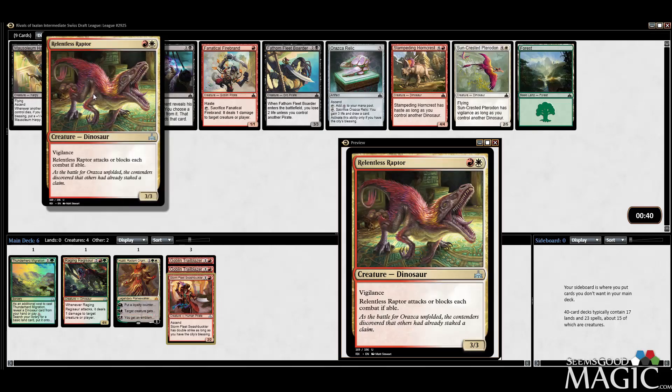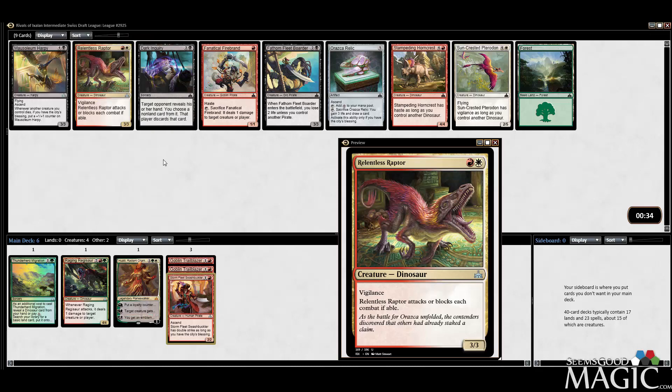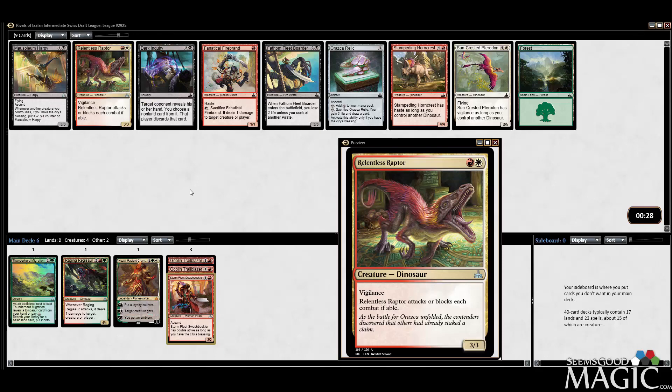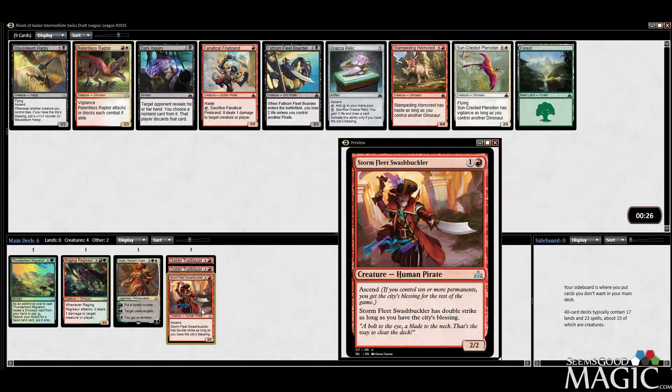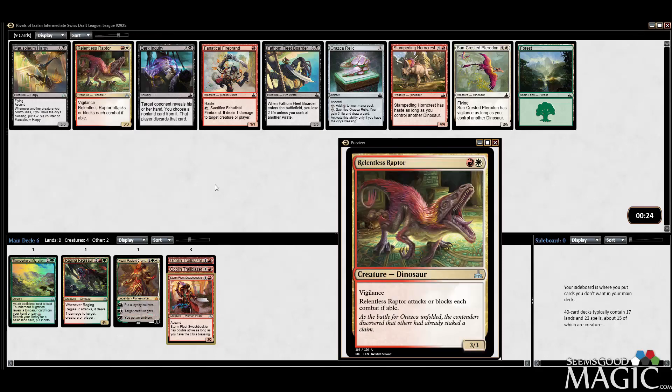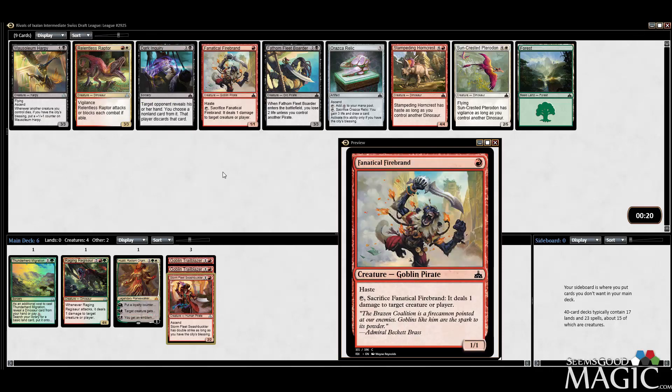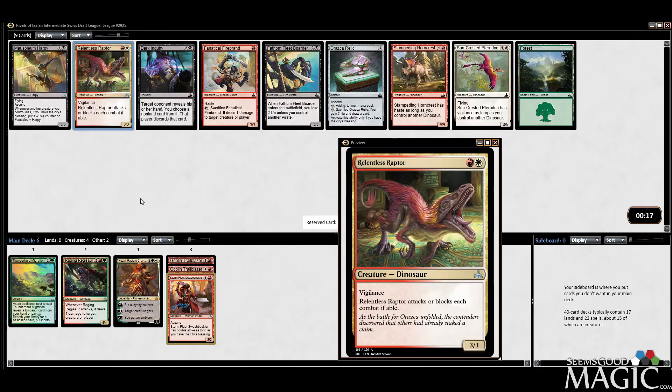Here's a Relentless Raptor. Kind of cool — hard to go wrong with a two-mana three-three. The issue being, of course, that it's red-white. But we could be Naya still. Otherwise we take Firebrand, which is good for Ascend — I think the card in general is pretty good. But we'd probably take the Raptor. It's uncommon, it's a little more interesting.